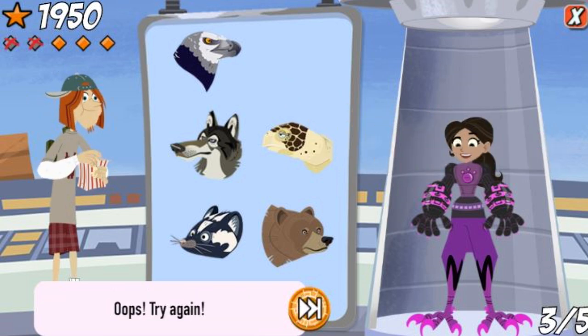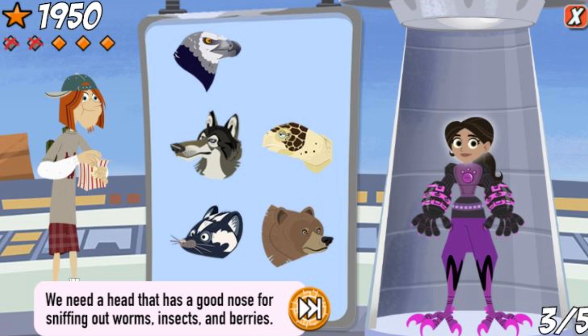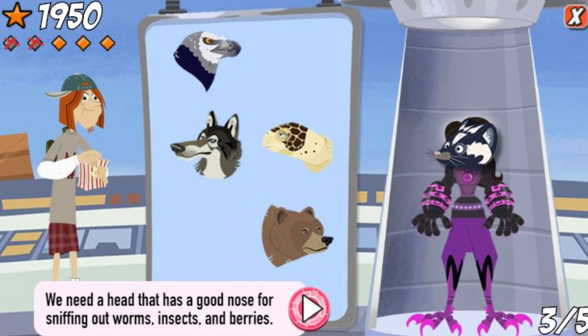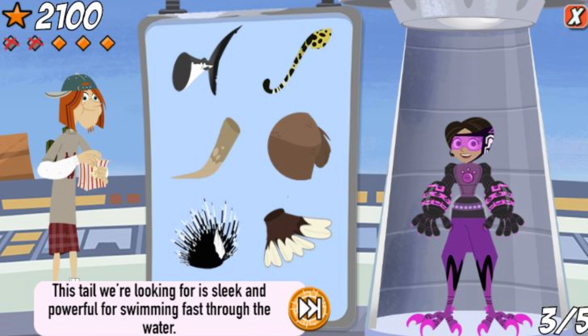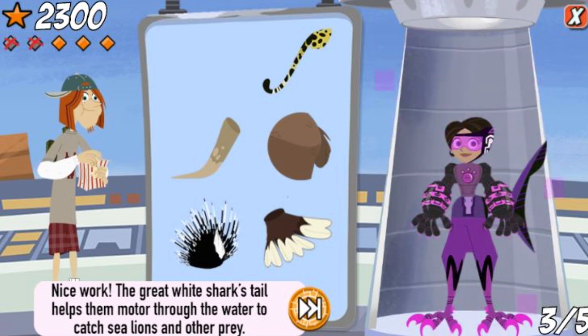Oops! Try again! We need a head that has a good nose for sniffing out worms, insects, and berries. Nice work! A skunk is an omnivore. That means she's sniffing out both plants and animals to eat. This tail we're looking for is sleek and powerful for swimming fast through the water. Nice work! The great white shark's tail is important in helping them motor through the water to catch sea lions and other prey.